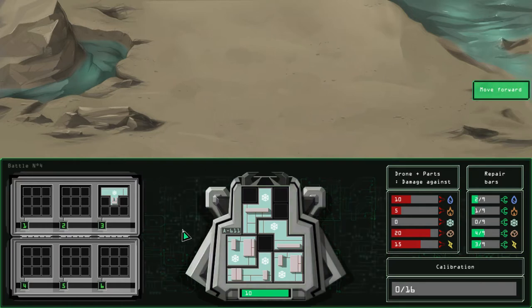It's random each time, by the way, and yes, these are all the same element, so if I come up against a frost creature, I'm kind of screwed.